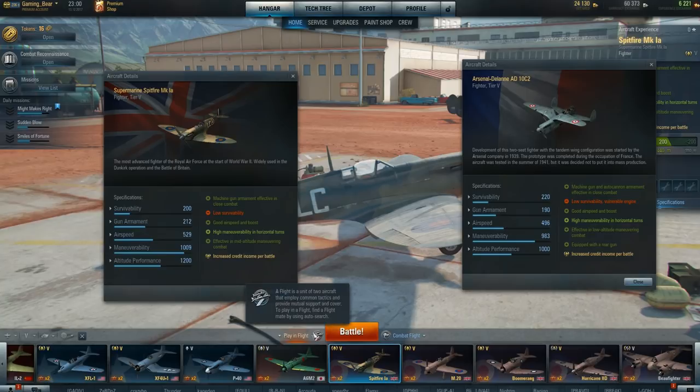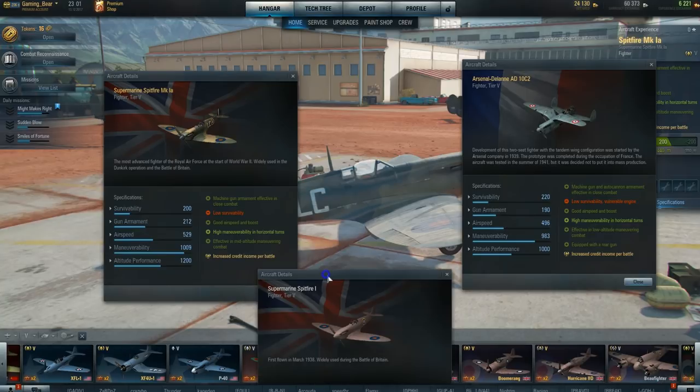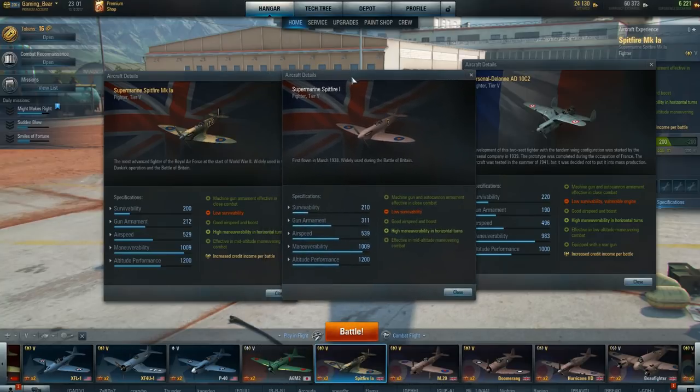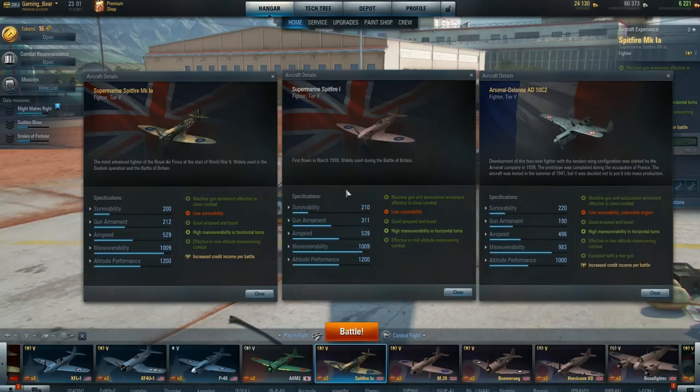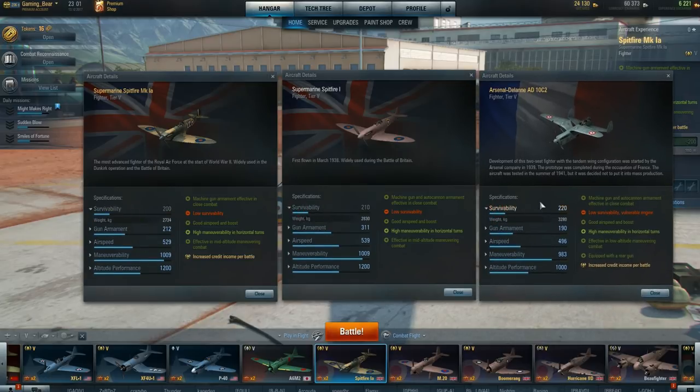I need to get a cloth. I'm sorry, I'm just going to have a stop for a second. Okay, I'm back. Oh my goodness. I'm just made up completely. Let's compare it to the standard Spitfire. Let's have a look. Survivability: 200, 210, and 220. The weight: 2,700, 2,800, and 3,280. So this is much heavier.